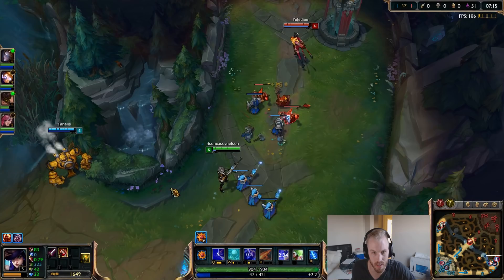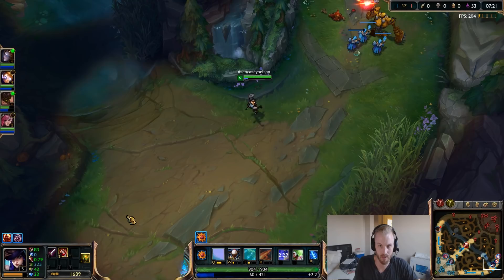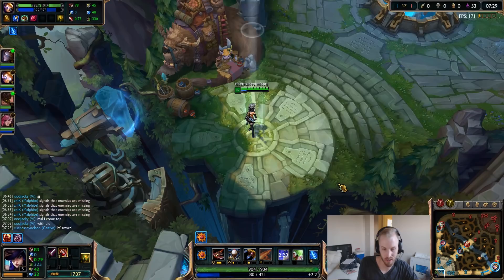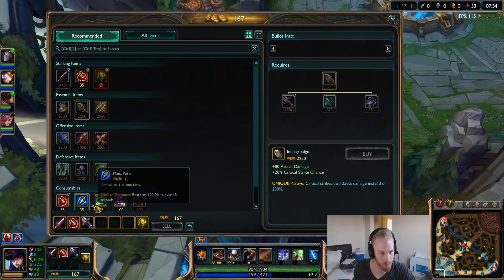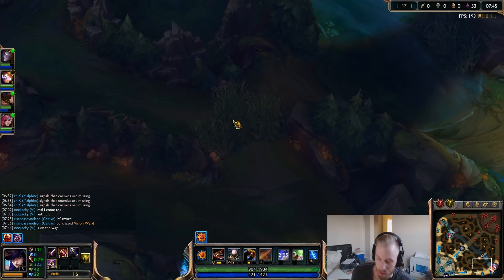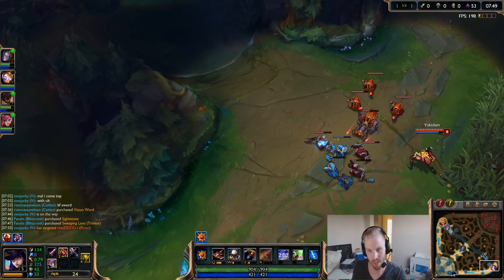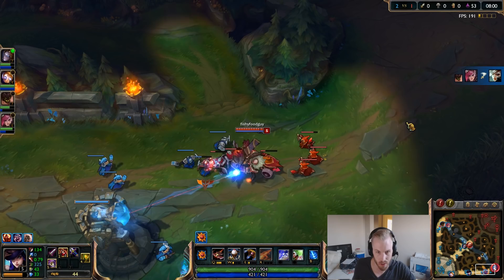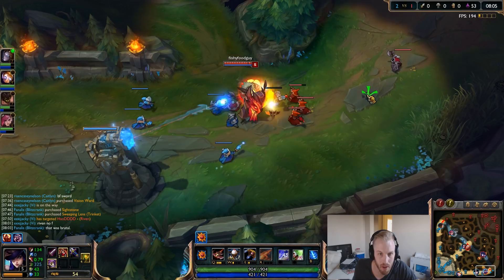I'm happy with how this lane is going so far because we're at our peak gold count. Tell Blitz to get a BF Sword. You and your support typically want to go back at the same time so you both come back with upgraded items. In this case I'm getting a pink ward and some health pots. I like using the pink ward when we're going to be a little more aggressive — that way they don't get an easy clear on it. Jinx is going back; CS-wise we're up about a wave.